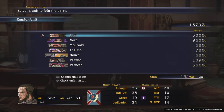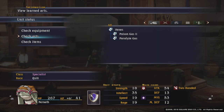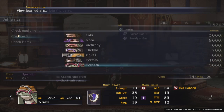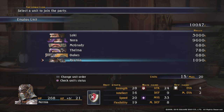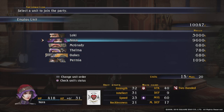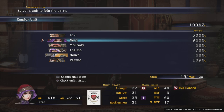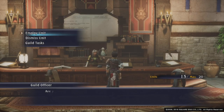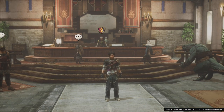The other unit we want is Perneth — we want them for the hexes. We will be hiring Nora and Loki when we have a bit more money. I hire them, I don't usually use them, but I hire them because they both have their own side quests to do. So that's that done.